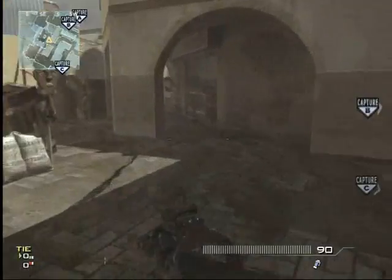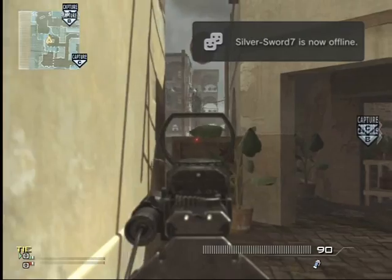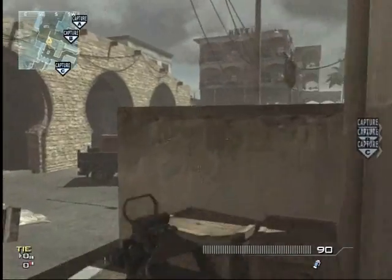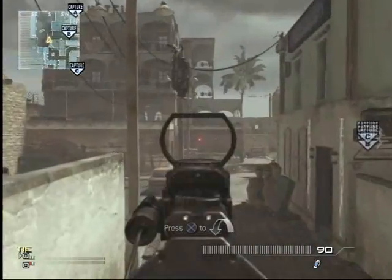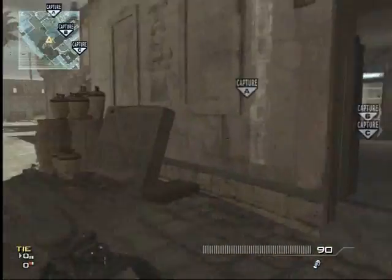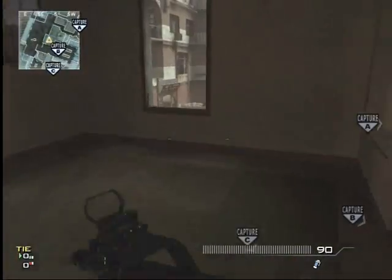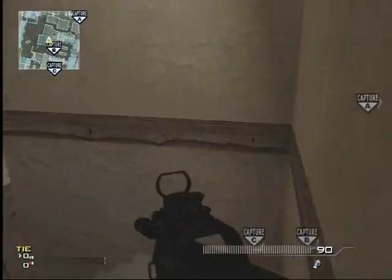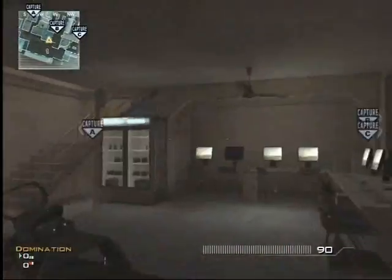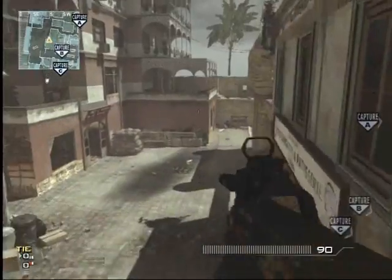Good sniping spot right here. A lot of people don't know about this. Sit right here. If you go over there, your whole body sticks out — your whole top half sticks out. It's a very easy spot to get seen. It's way harder to go right here. This is a camper's paradise right here. That's what I use my stuns for — I don't use it to stun people, I just use it to get hit markers and see if people are up there. If they're not up there, I go check B right there.